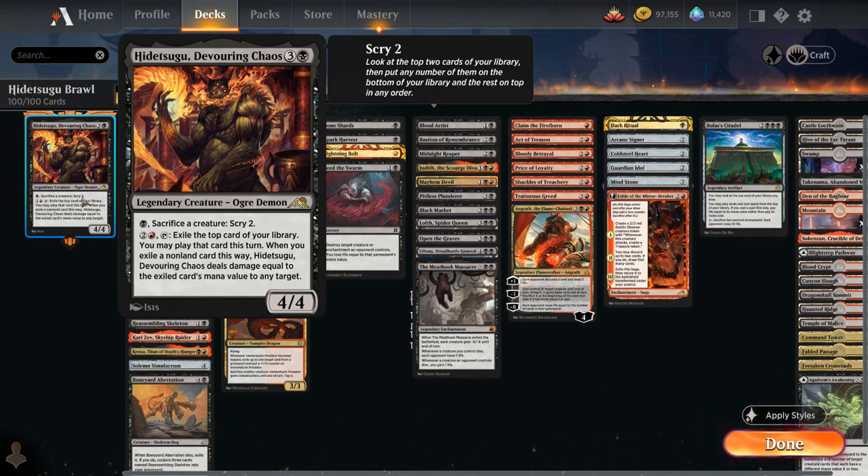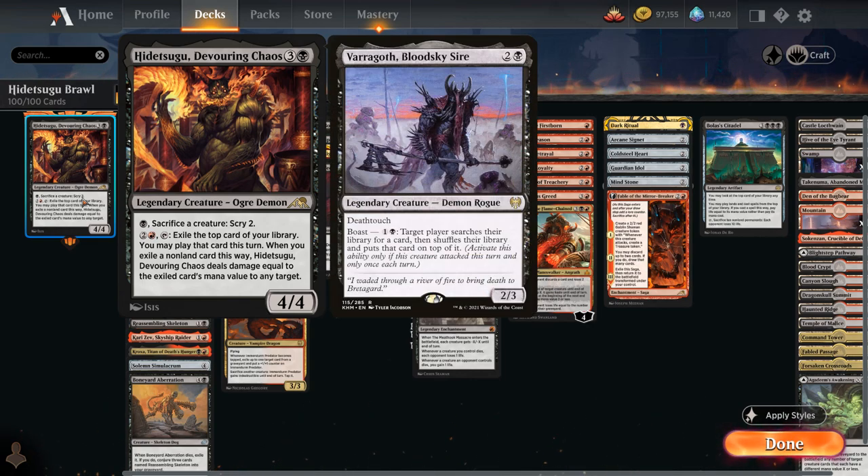Our deck is mostly built to leverage the first ability as opposed to comboing with the second by including a lot of expensive cards. That's better suited for different formats with more tutor effects. If you wanted to build more in that direction, cards like Varragoth could potentially tutor a card and put it on top of your deck.